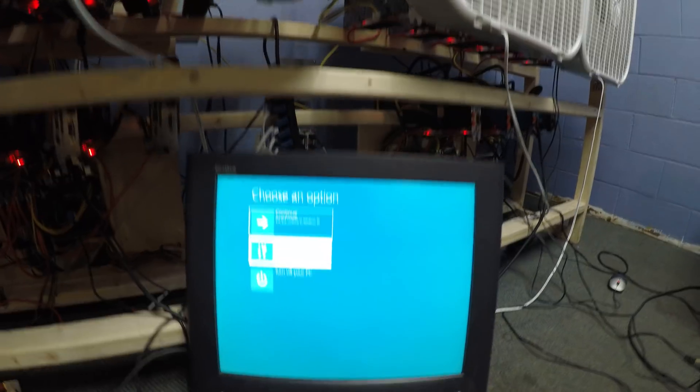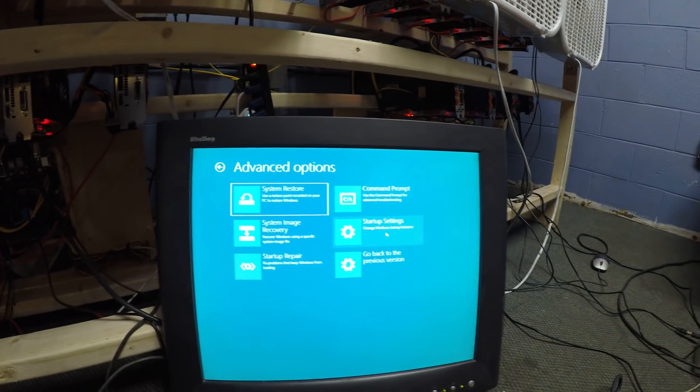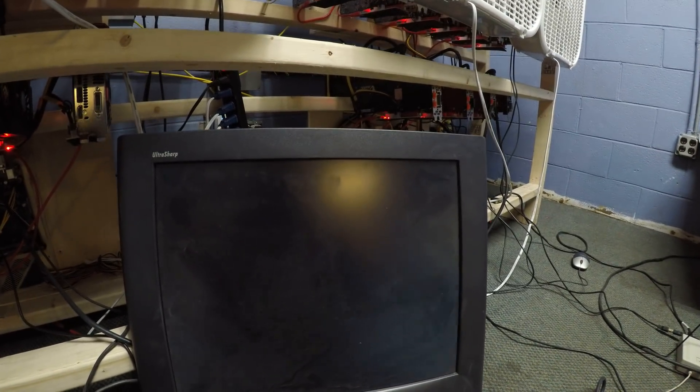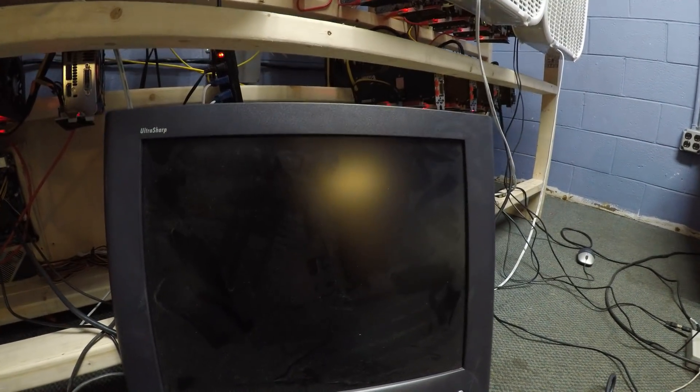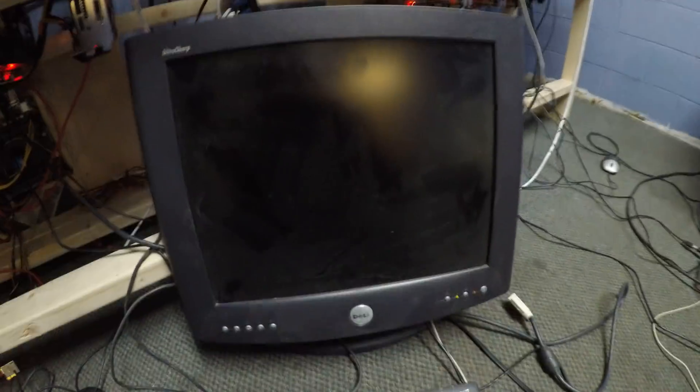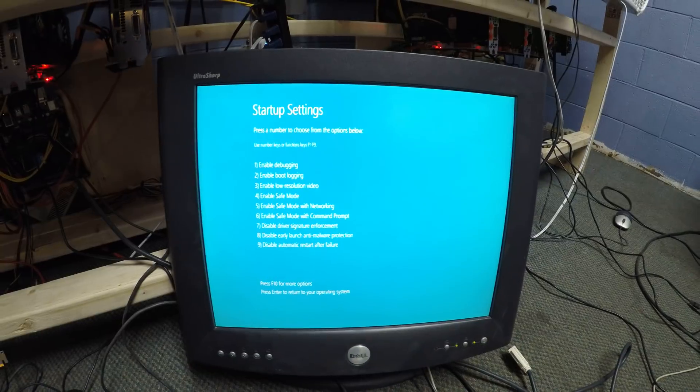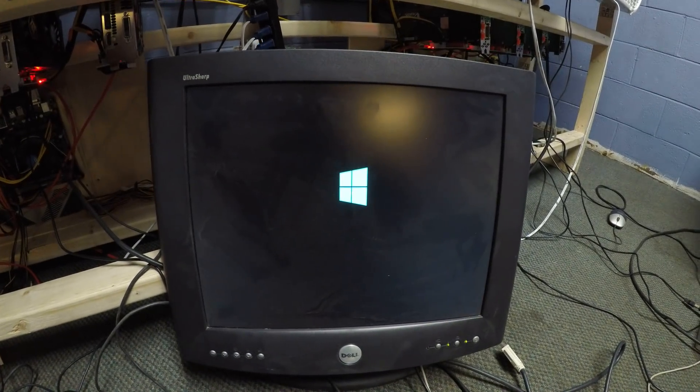On this screen, you select Troubleshoot, Advanced Options, Startup Settings, Restart. Now the computer is going to restart and ask us if we want to start in safe mode. Press F4.